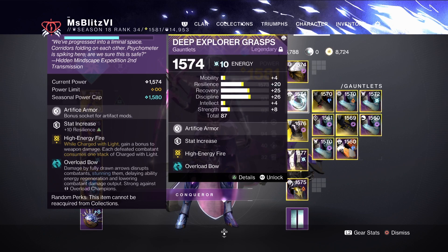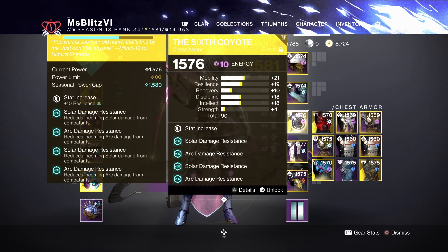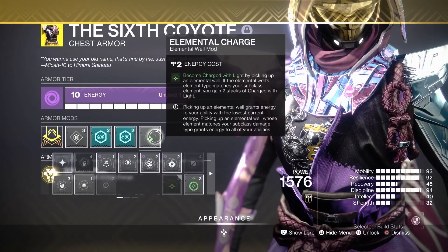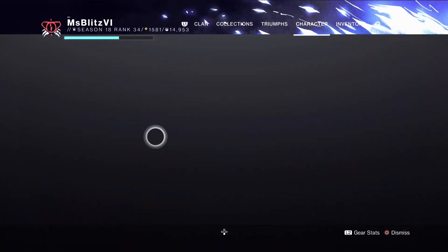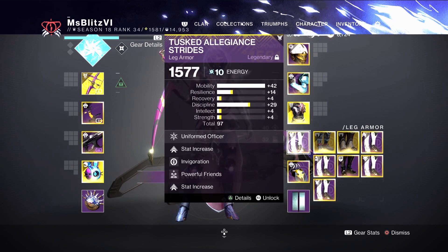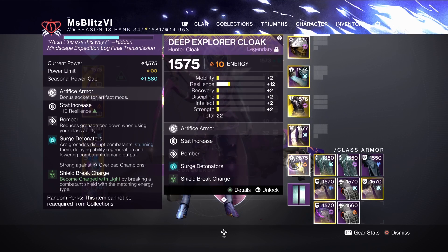Next would be High Energy Fire on the loot bow with 10 resilience. For the exotic, Six-Coyote, with double Solar and Arc resilience and the Elemental Charge. Next I'll be using Powerful Friends, 10 Mobility, the Arc mod, and Focusing Strike. Lastly I'll be using the artifact mod Bomber, 10 resilience, Sheltered Charge.